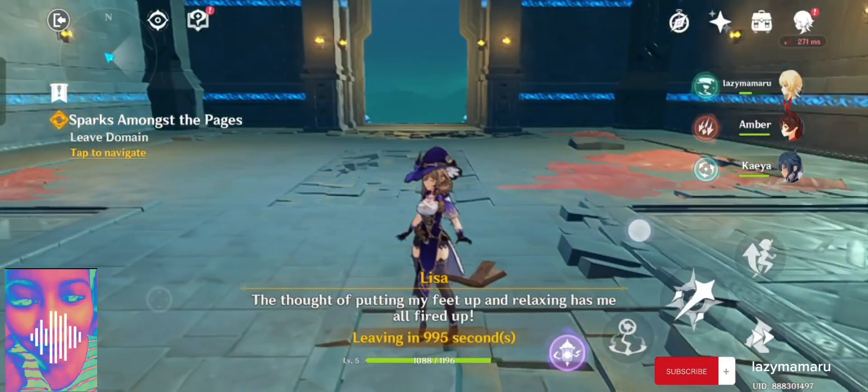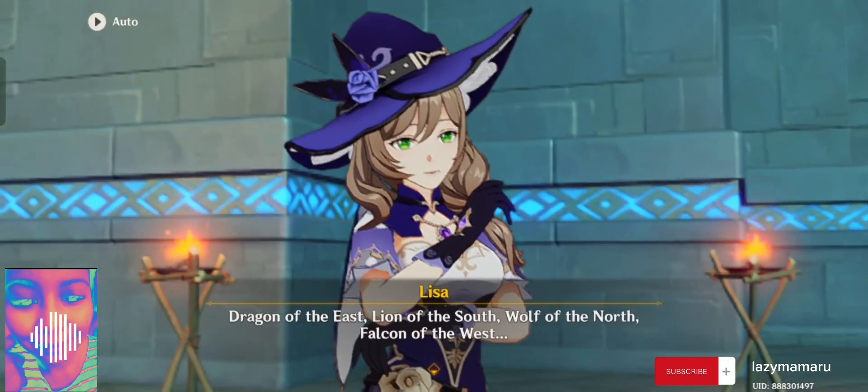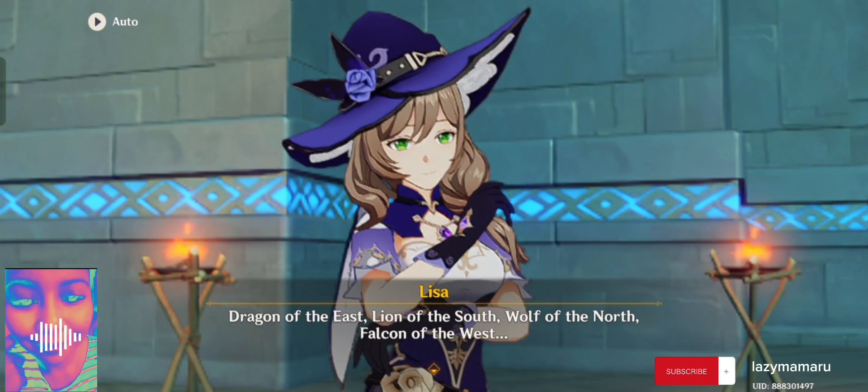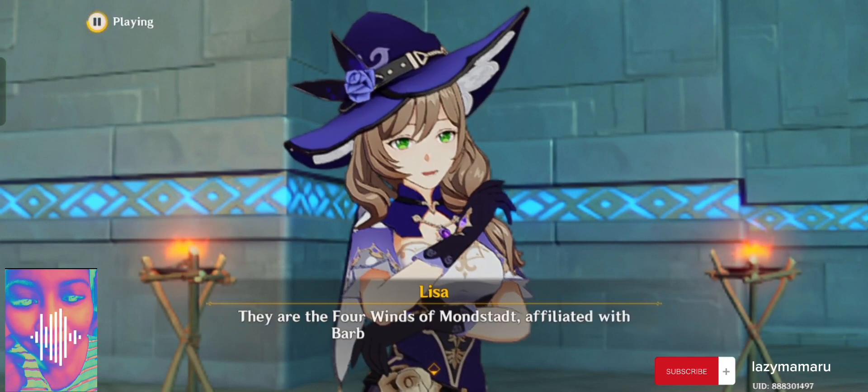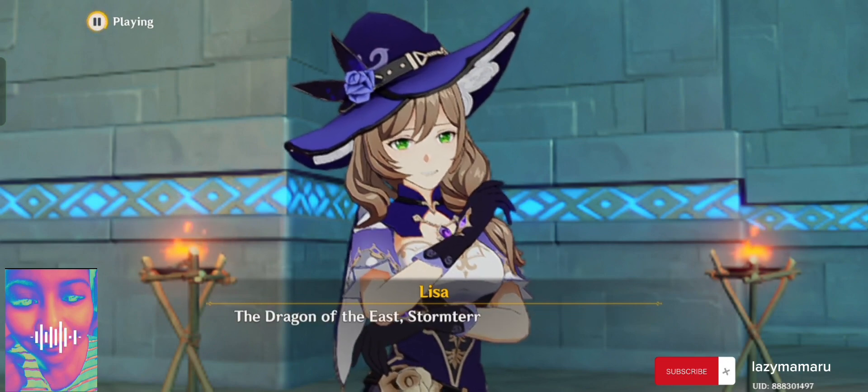Complete guys, congratulations in advance! Dragon of the east, lion of the south, wolf of the north, falcon of the west — they are the four winds of Mondstadt, affiliated with Barbatos, the god of anemo. The dragon of the east — Storm Terror — its real name is Dvalin, though most in Mondstadt seem to have forgotten that.